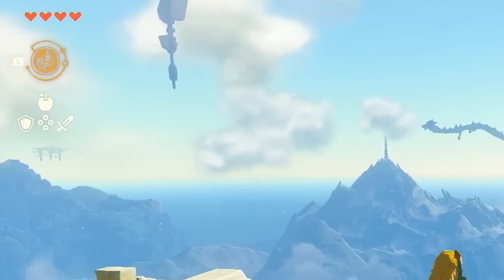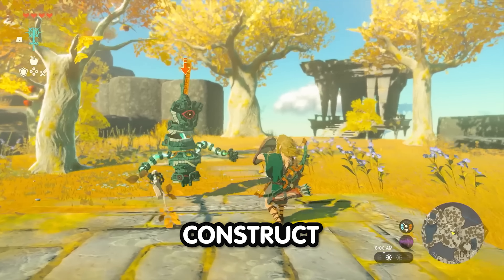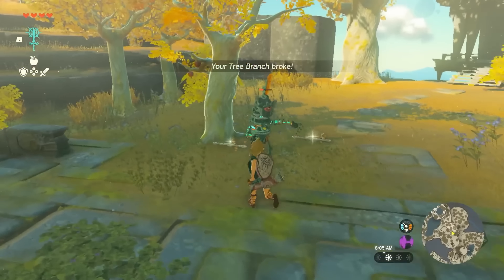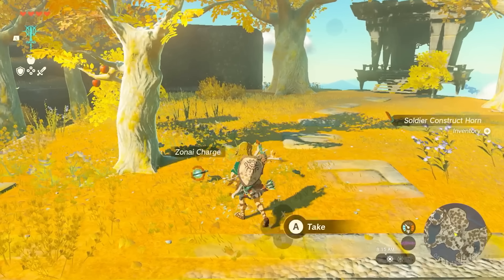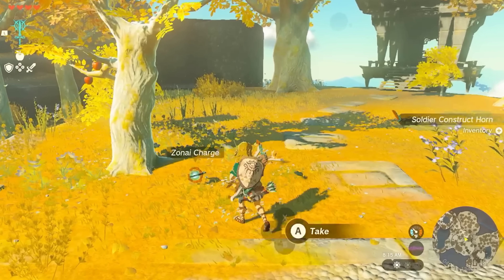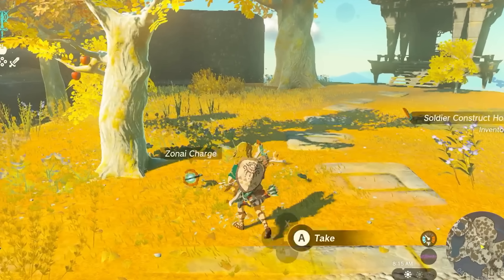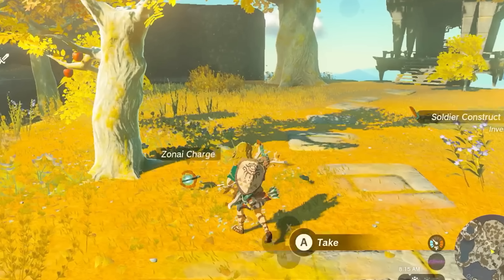We are then introduced to a new enemy in Tears of the Kingdom called a Construct. From what we see, it doesn't seem like the combat has changed much — Link is still performing roughly the same movements he did in Breath of the Wild. This next frame all but confirms the biggest fan theory in that the Zonai will be heavily involved in Tears of the Kingdom, because we are actually able to pick up a material called a Zonai Charge from defeating the Construct enemy, which might be a rare drop much like the ancient cores in Breath of the Wild.